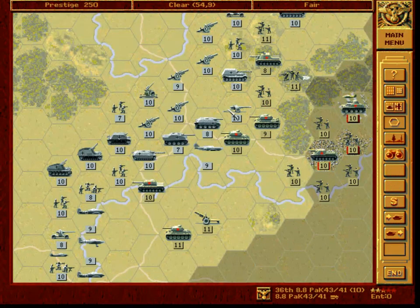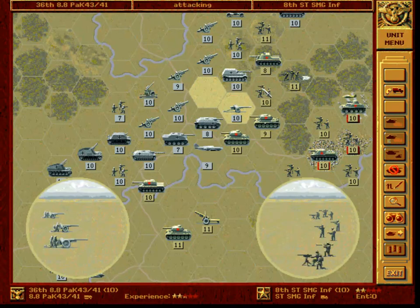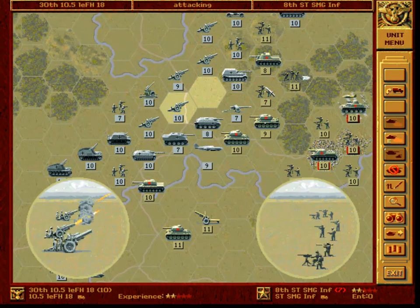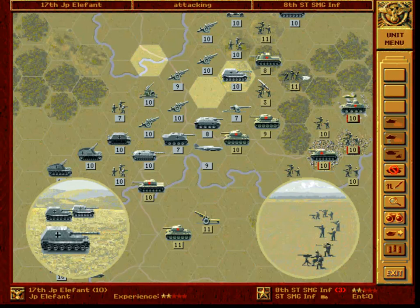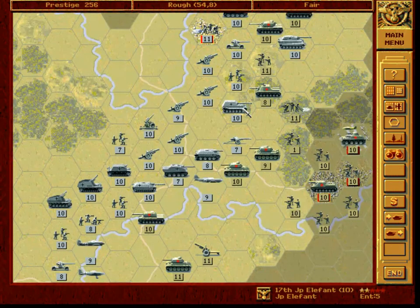What happens if we attack this infantry here? Good — it hasn't retreated. But I also hope that we will not... Fuck! Terrible result. We attack it again. And we finish it off with our JP Elephant. Fuck you! Come on! I hate this shit!